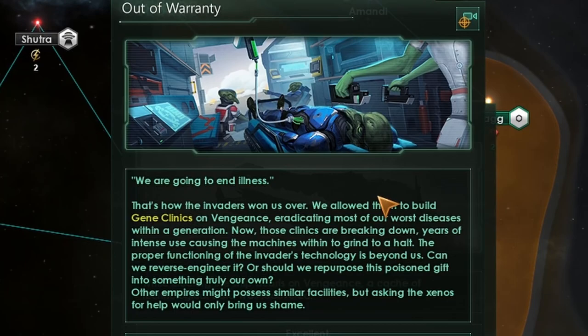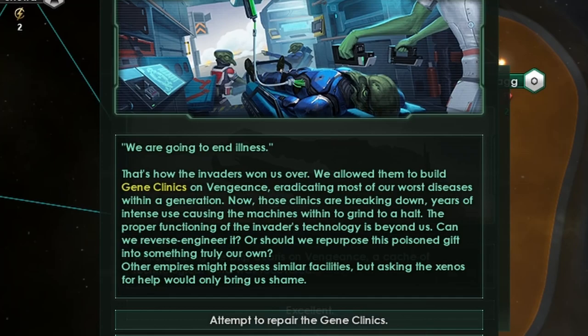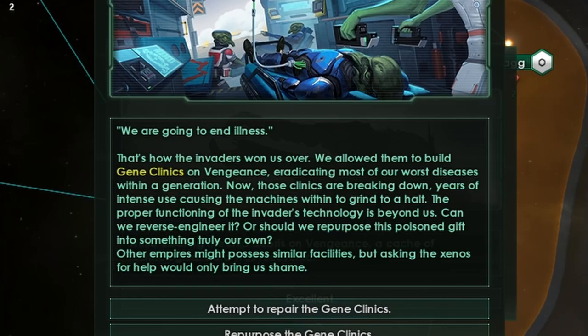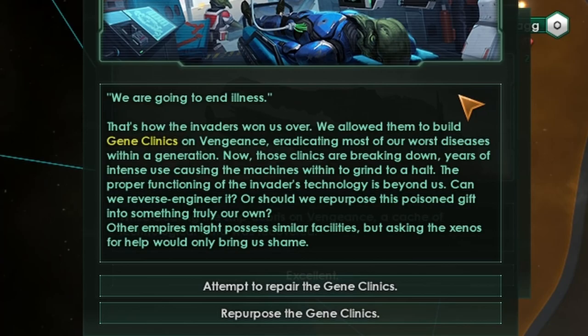Out of warranty event: we're going to end illness — that's how the invaders won us over. We allowed them to build gene clinics on Vengeance, eradicating most of our worst diseases within a generation. Now those clinics are breaking down. Can we reverse engineer it, or repurpose this poisoned gift into something truly our own? We're going to repurpose — we don't like science stats for the science habitat path.